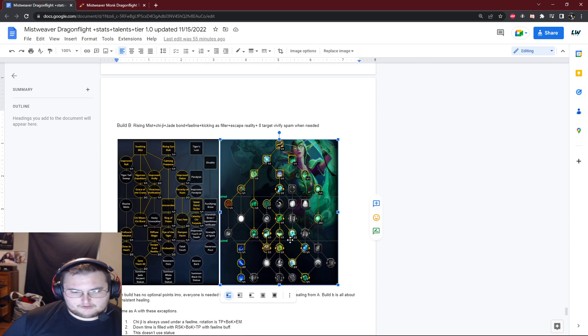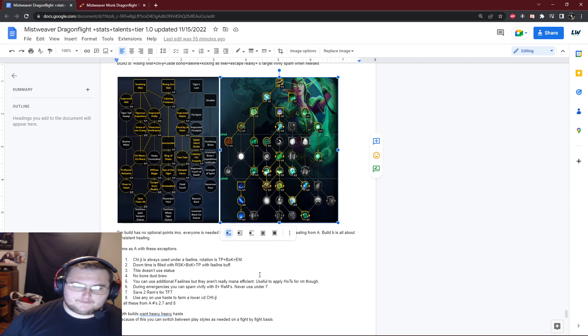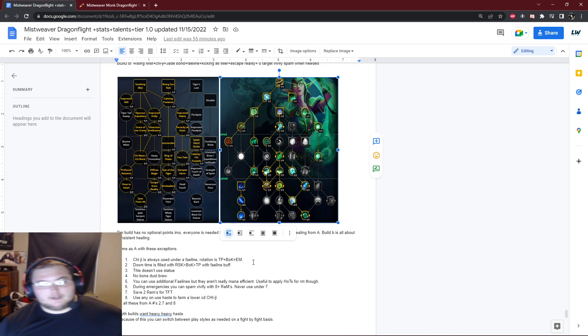Humanity will take away the other 50% that Escape from Reality won't, so really it makes the Vivify spam free. You can use your Manatee on the Celestial EM spamming too. Build B is your typical Rising Mist build, but with the Fayline — Teaching of the Monastery with other stuff combined makes it so your filler is way too efficient and does a lot of healing. So you kind of just want to use all of your mana and time doing your filler. You don't use statue on this because the global is literally not worth your time — the filler is just so efficient. You don't Bone Dust Brew because you don't have an insane burst moment, and you're really strapped for talent points — you have almost none.